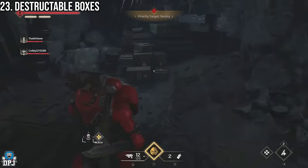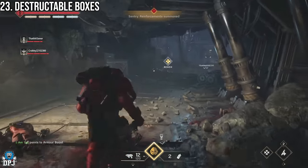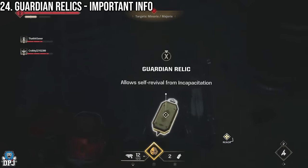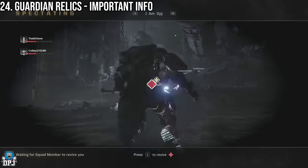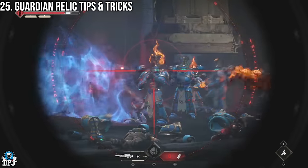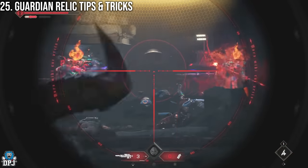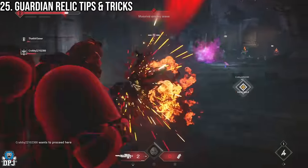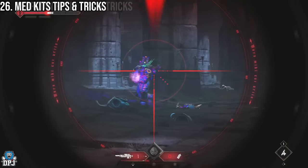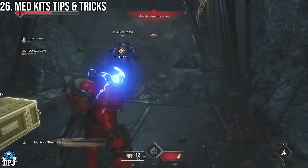Within operations there are green boxes which when destroyed can drop vital items like ammo, med stims, and armor. Hidden throughout are guardian relics, which allow you to self-revive if you go down. A key tip: if you go down for the first time it doesn't apply a mortal wound, so wait for a teammate to revive you instead. Save the guardian relic for when you go down with a mortal wound — using it then removes that status, letting you go down another two times before it returns. Stem kits can also remove mortal wounds by over-healing.